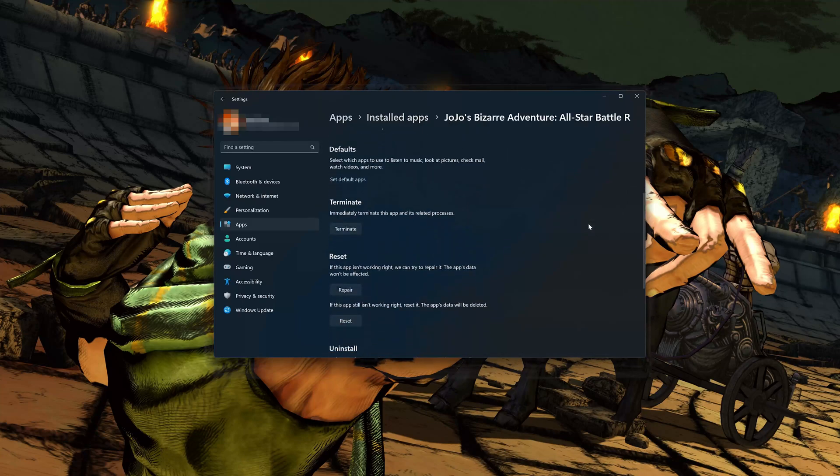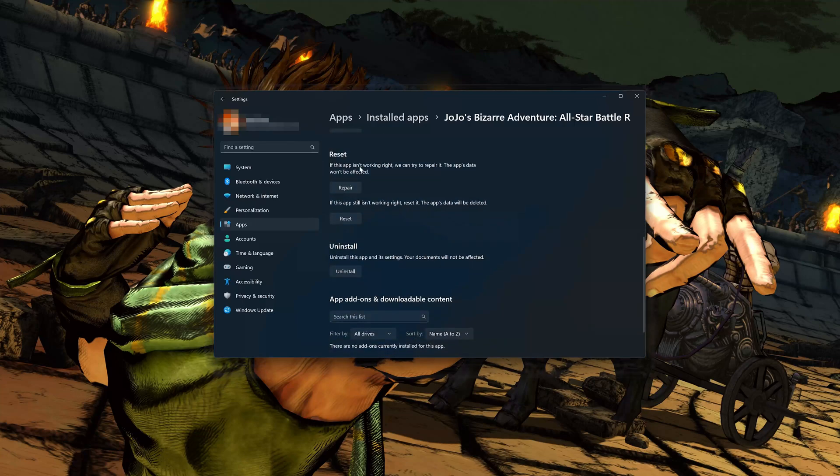Look for the Reset section. If JoJo's Bizarre Adventure isn't working right, you can try to repair it — the game's data won't be affected. Press Repair.